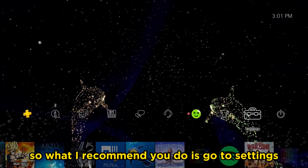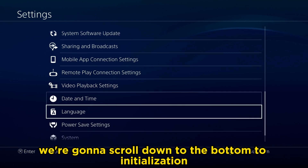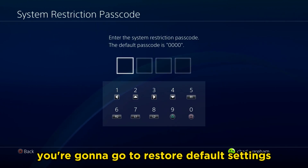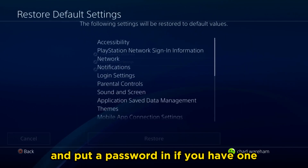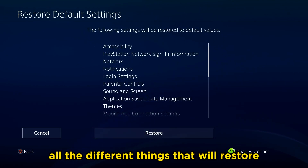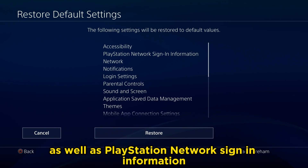What I recommend you do is go to Settings on the right. From here, we're going to scroll down to the bottom to Initialization. Once you're here, you're going to go to Restore Default Settings and put a password in if you have one. You'll see a list of all the different things that will restore to default values, and the third one is Network, as well as PlayStation Network sign-in information.